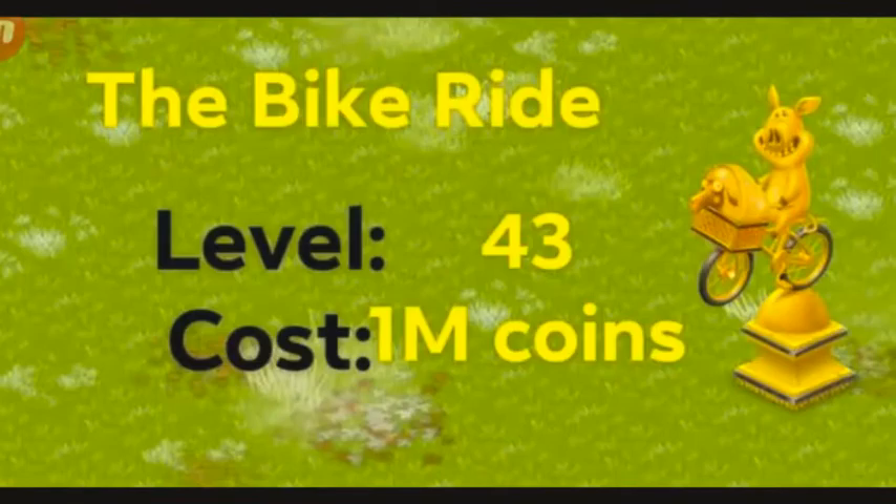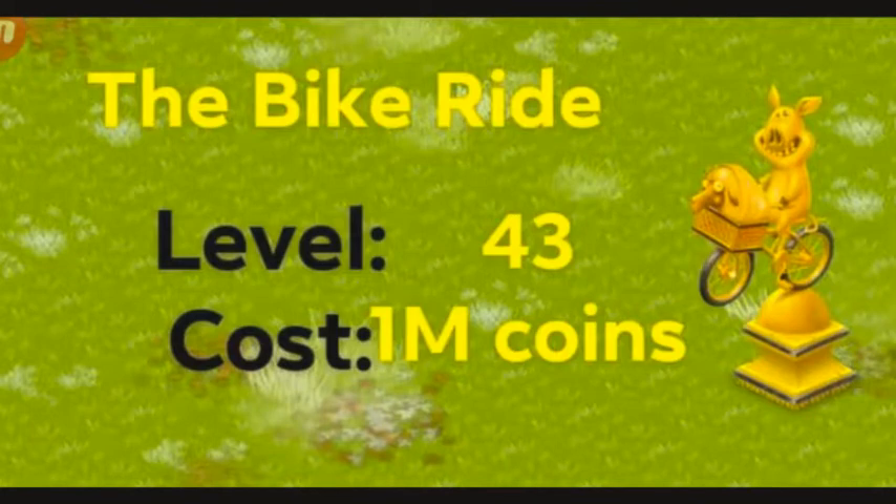Now let's talk about this beautiful decoration that you actually buy in the game by spending some coins — and you're going to need a lot of coins. These are basically called premium decorations in the game. You can see it's a pig on a cycle holding a sheep — that is the bike ride statue decoration. It unlocks at level 43 and it's going to cost you one million coins. But please remember when you're going to buy more than one, the cost is going to increase by half a million. So after one million coins, you'll spend one and a half million to buy another bike ride. Not my favorite, but I still love it and I have it on my farm.